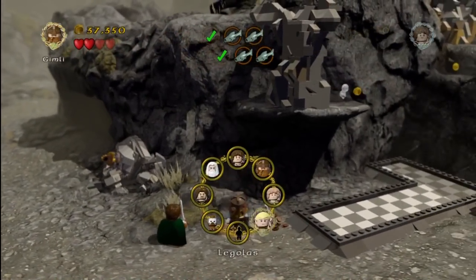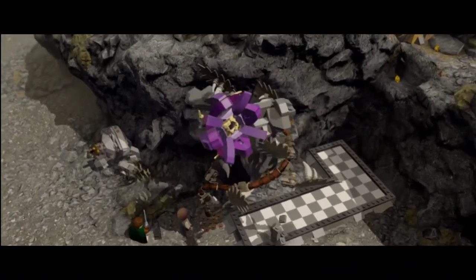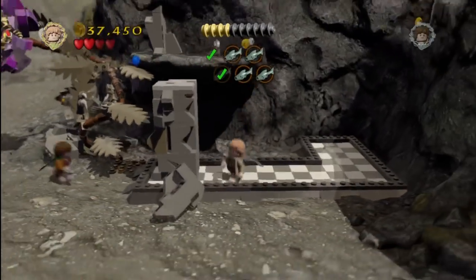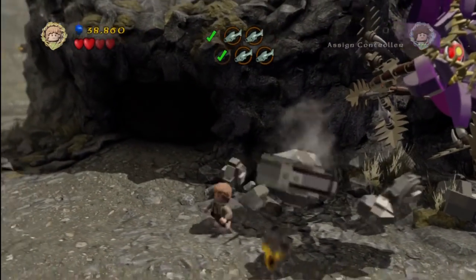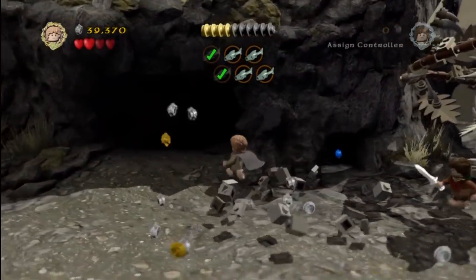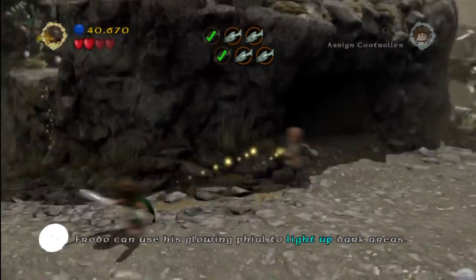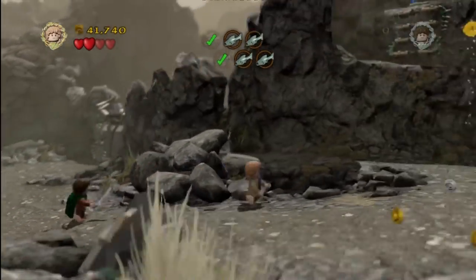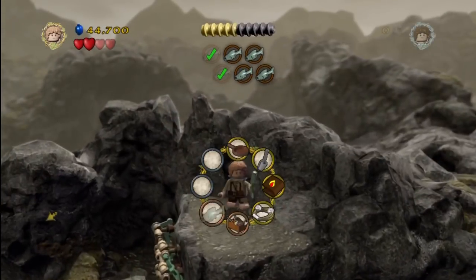We come out front and use Sam to dig up a flower. There are two giant purple flowers Sam will grow in this area, and a target will appear in the middle — use Legolas and his bow to open that. Before we do, we revisit the hobbit hole using Sam's elven rope to pull and get inside for a minikit — though we already grabbed that one, so we just get the blue stud. My colors were apparently off because it looked purple to me.